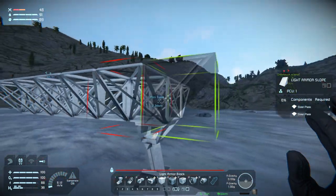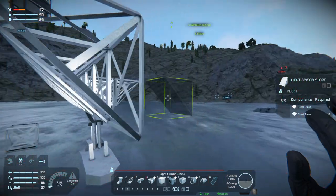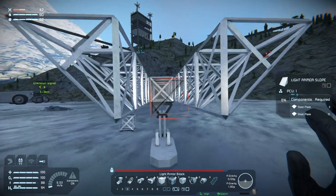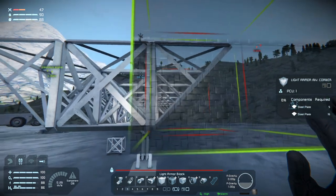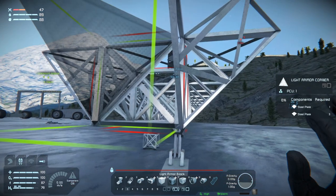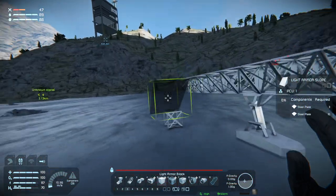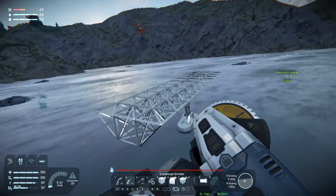All righty. Now I do think I want to come forward a bit. And then we'll do a corner - there, there, and there. And a slope, there we go. Let's just get rid of this. Okay, we have sort of a base for our craft.